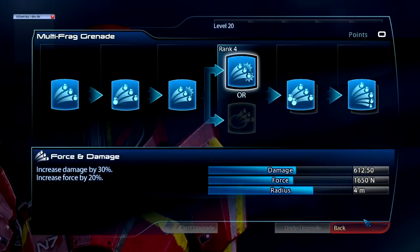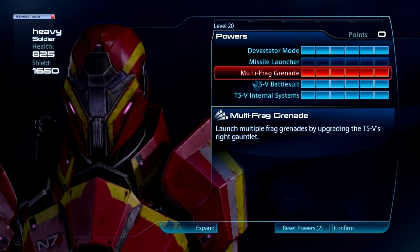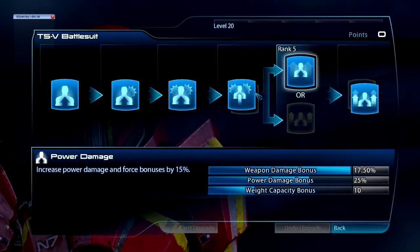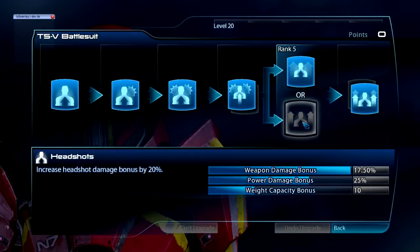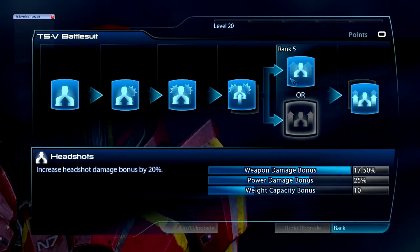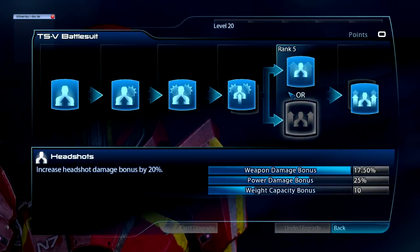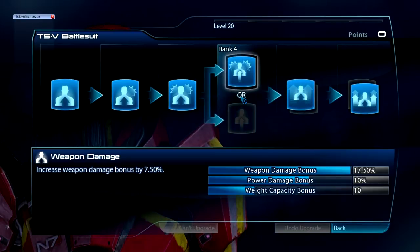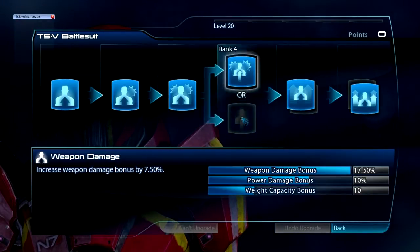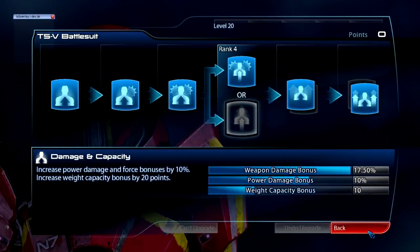Increase damage and force — these are pretty obvious: weapon damage, power and force bonus. You could go with headshot damage, but I never really liked it because it requires you to hit someone in the head a lot to be effective, and that isn't very important with this class because it basically just sprays lead downrange. Increase weapon damage as well — predictable. You don't need any weight capacity because you're not going to be using any powers besides Devastator Mode.